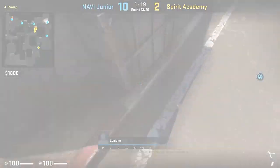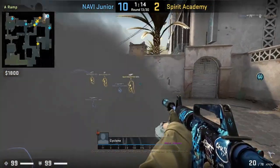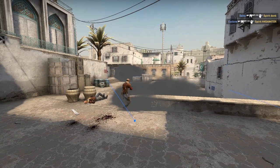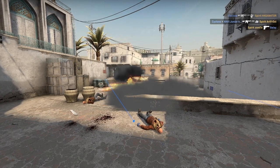A ramp players will sometimes throw a defensive smoke top ramp — it gives them cover and puts out any ramp mollies thrown by the T's. Here Cyclone does so, but uses the smoke as cover to get to the top of the bags, where he jumps on top of them to peek over the smoke with a one-way, getting two frags off of it. Nice play by Cyclone.